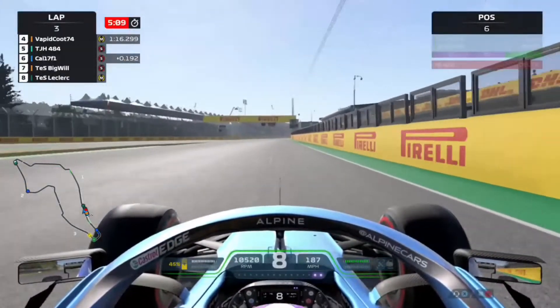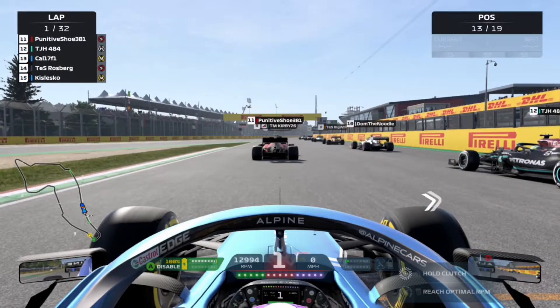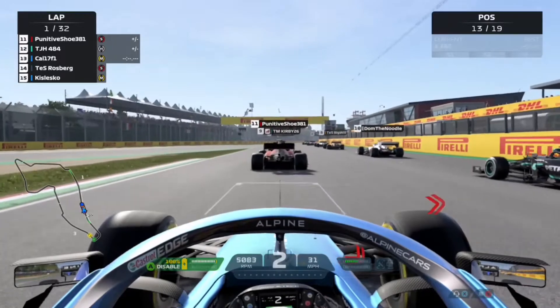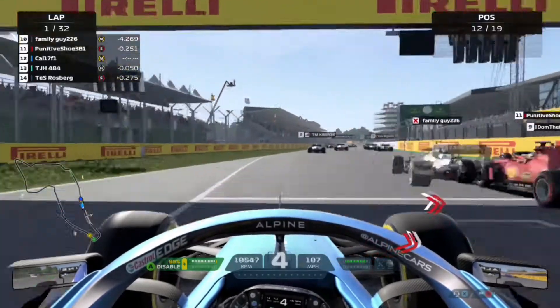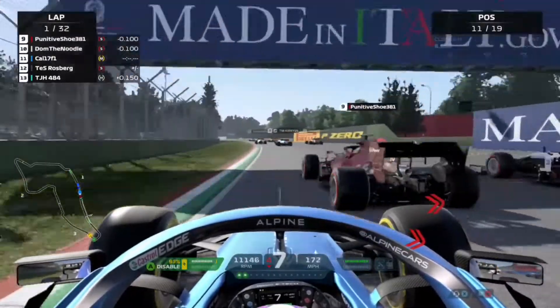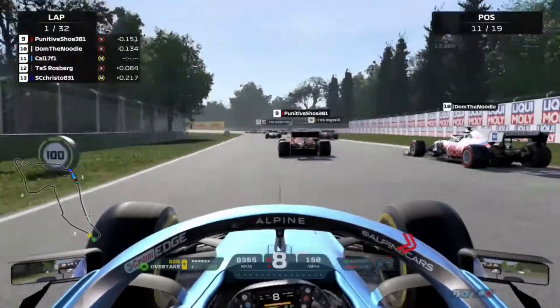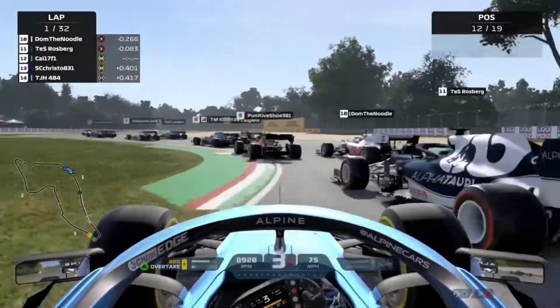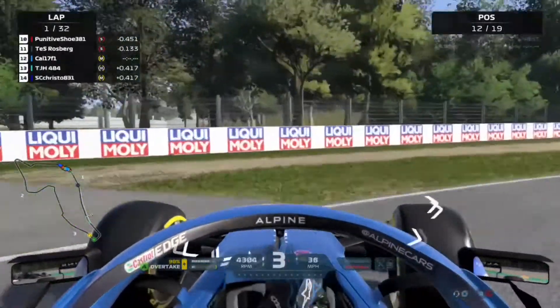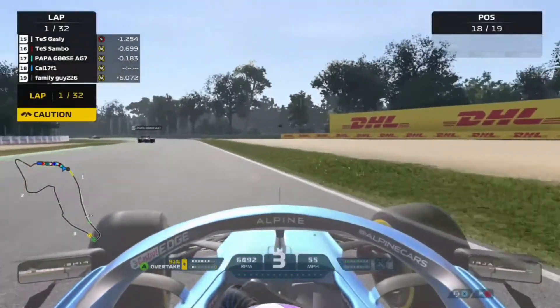We stay in P6 and at the end of qualifying we get the grid position of P13. The lights go out for the start of this Emilia-Romagna Grand Prix and we get a nice start. Heading towards the Tamburel chicane, into the first braking zone, and it's around the outside that Alfa Tauri goes — but they make contact with us and we're around and into a spin, unfortunately.